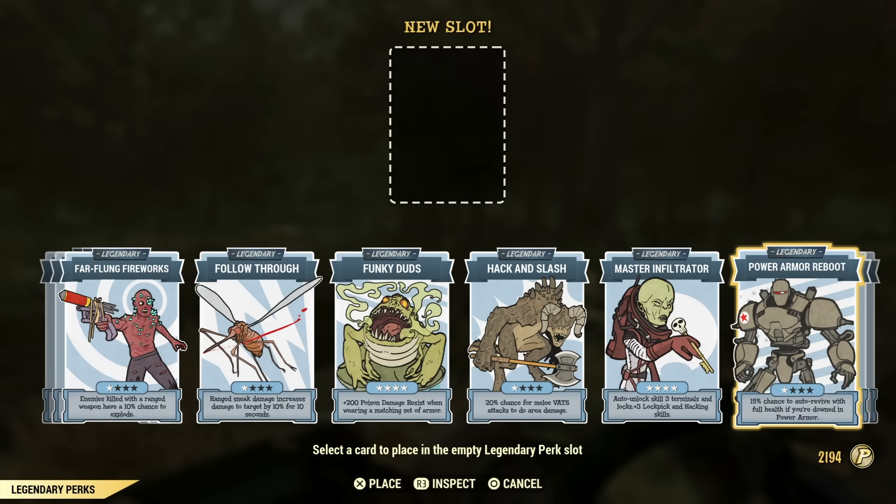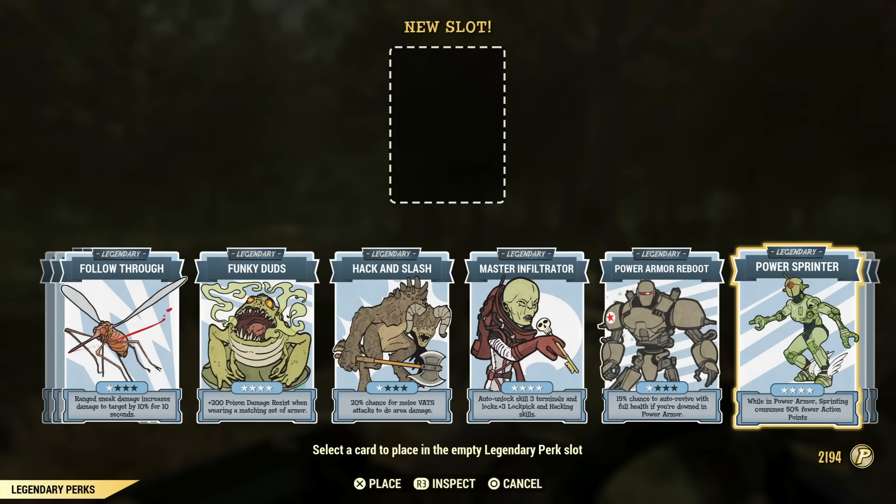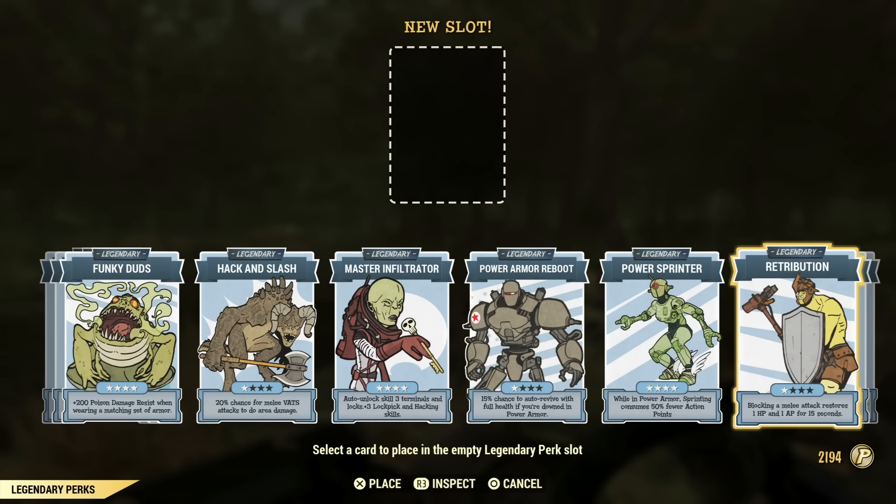Power Armor Reboot is not one I've ever had a use for — I wouldn't recommend it. My friend tried it once and I never heard it revive him. Power Sprinter is a very underrated legendary perk. If you're a power armor build, this helps so much — you can just sprint forever. It also helps with VATS and just getting around, since power armors can be somewhat slow. That perk card really helps.